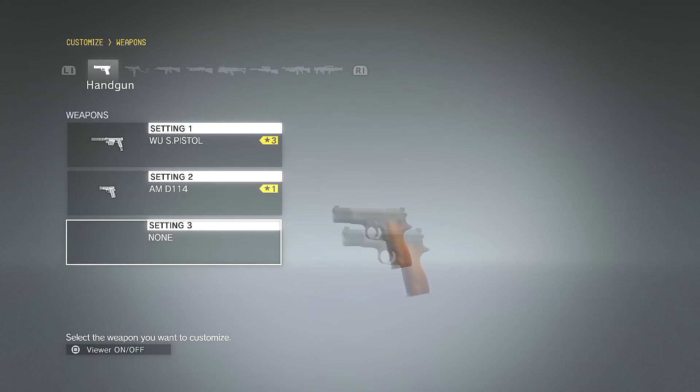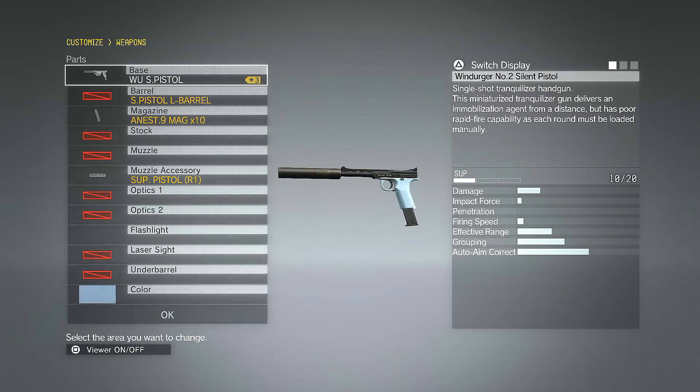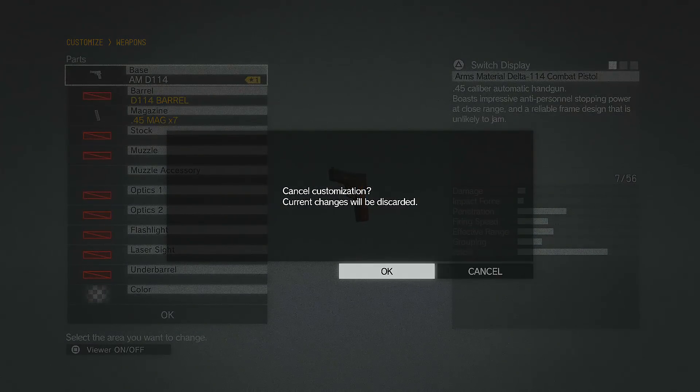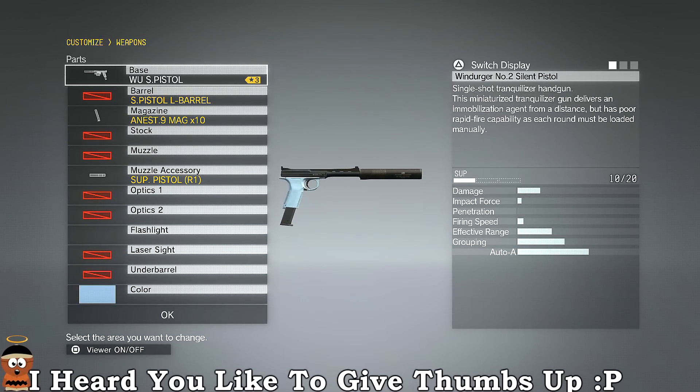As you can see right here, it has different settings — you can basically put a different weapon there for different situations, if you want to choose one faster during your loadout. So right now I have the tranquilizer gun. Let me go to this pistol — actually no, I can't customize it further, so let's start with the tranquilizer gun.